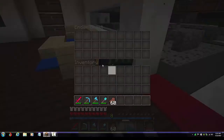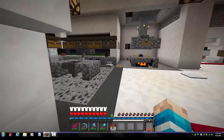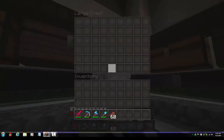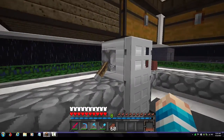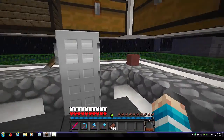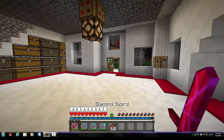Here's another room with an ender chest and some storage chests. Then we have the furnaces — this is pretty much the kitchen. I haven't stored anything in here yet, but you can put food in there and it'll shoot out food every time you hit this lever.